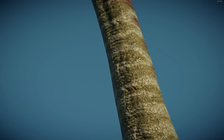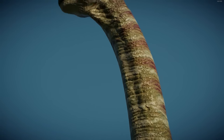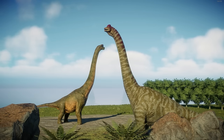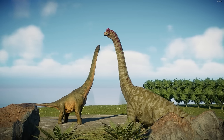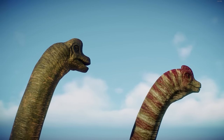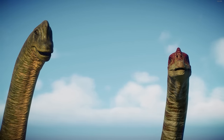For the Brachiosaurus, we have the 2001 model, which with the red coloration on the head is canonically a male, if I recall correctly. In Jurassic Park 3, the Brachies that are supposedly female look the exact same, except they lack that red on the head. In Jurassic World Evolution 2, we would combine the 2001 Brachy as the male with the default Brachiosaurus as the females.